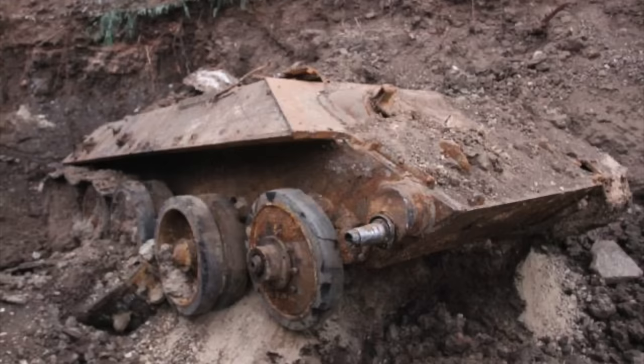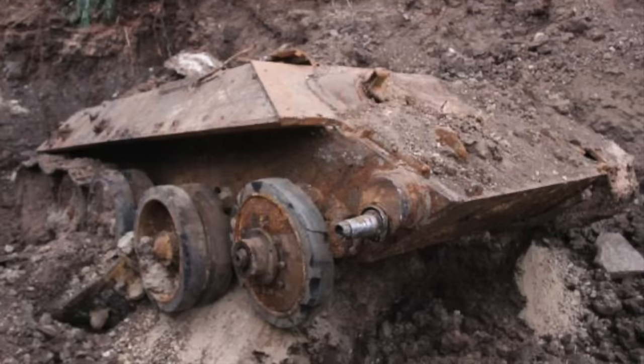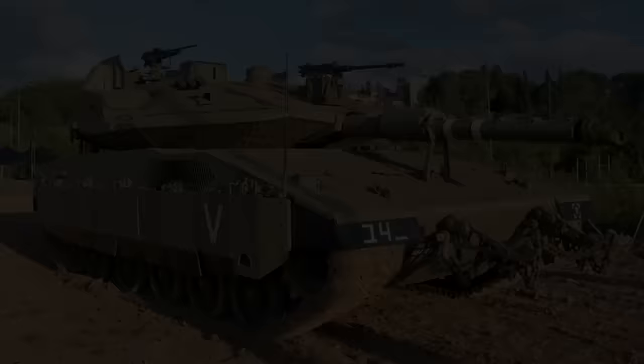The condition of the buried T-34 was not great after decades beneath the ground, but the hull was complete, the tracks torn away on one side and intact on the other. Strangely, the turret was missing, removed for some reason before the vehicle was buried. The irony of its discovery was not lost on locals and police, for the name of the thoroughfare where it was unearthed is Merkava Street — the name of Israel's famous indigenous tank. The police searched the wreck and the surrounding area, but no munitions were found and it was declared safe.